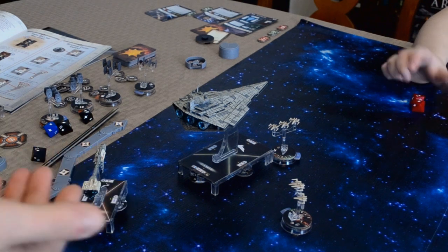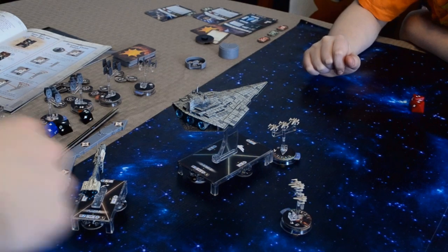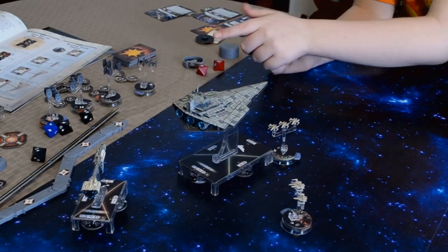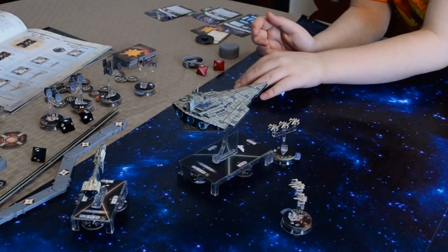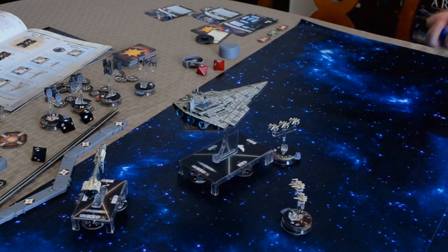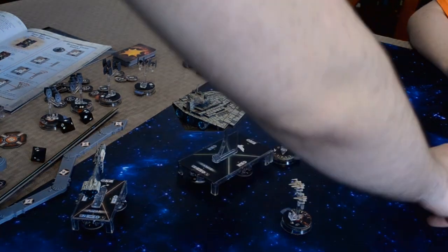Now you also get to attack one of these X-Wings. I'll take your X-Wings — Luke? Okay. Do you really have one left? I think so. Go ahead. There you go — he only has one. Crit, no damage. Lucky. Now you get to move — you're at speed one.